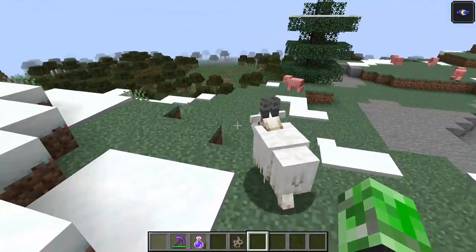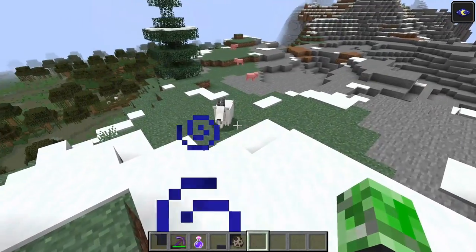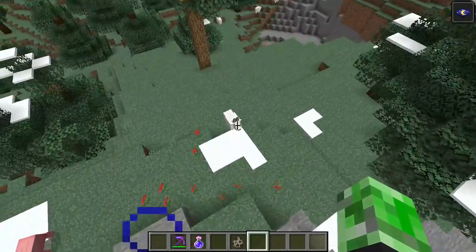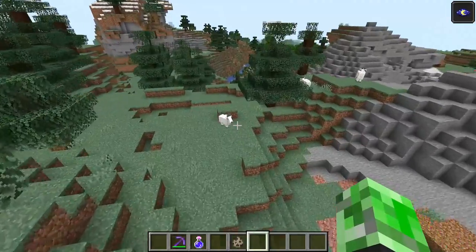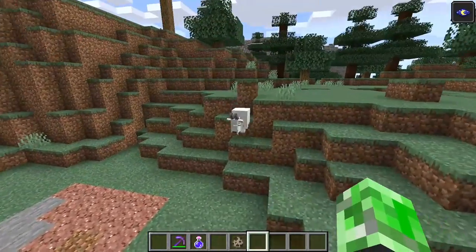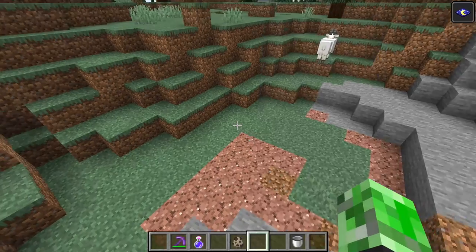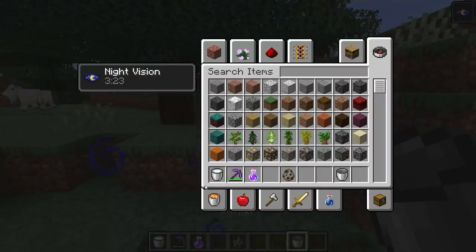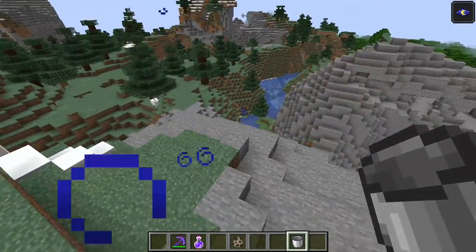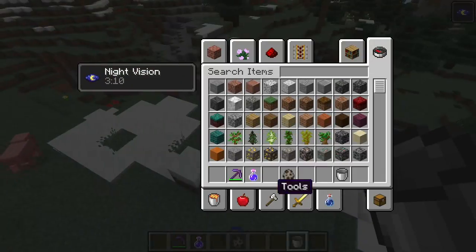This right here is a goat. They spawn in the mountains and they jump very high. Look at that - really nice addition to the game. They're another milk source - if I grab a bucket I can go ahead and grab milk. It'd be pretty cool if it was called a bucket of goat's milk, but that would be too long a name. So yeah, another milk source.